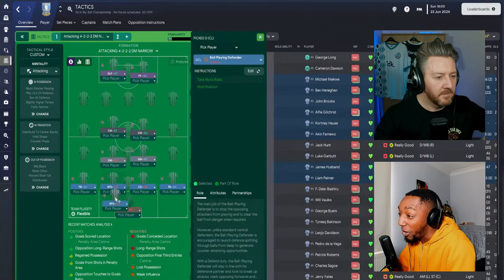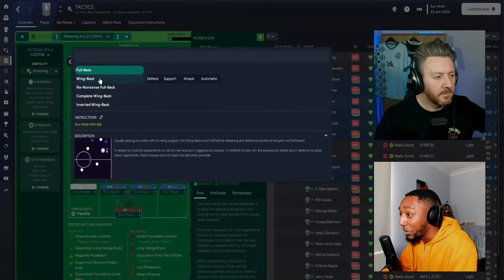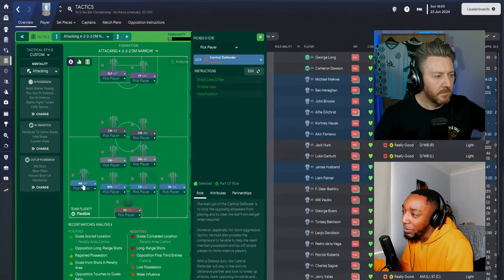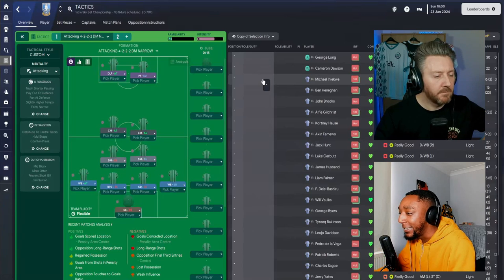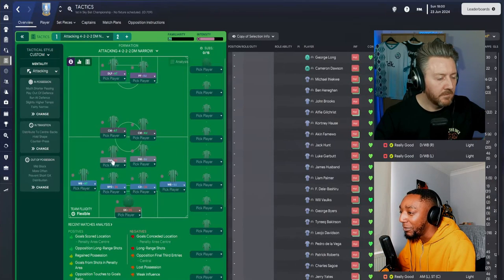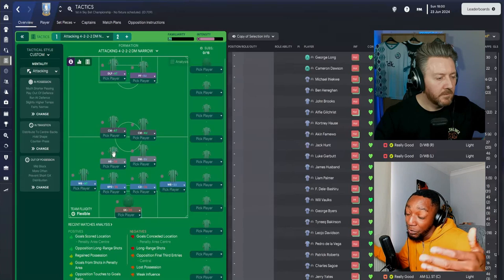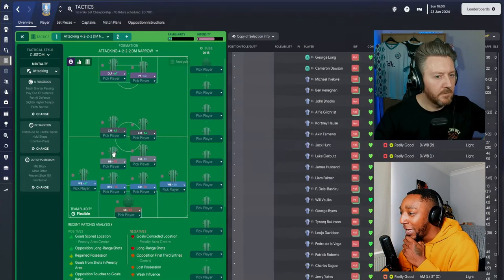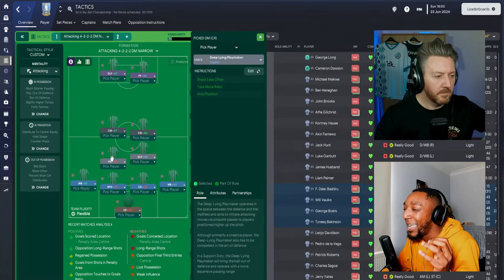The left central defender will be a ball-playing defender — comfortable with the ball, able to bring it forward and play counter-attacking passes. His central defensive partner will be a central defender on defend — more composed in possession, looking to hold the ball and recycle it. The left back is a wingback on attack, looking to get forward and provide width. The right back is a wingback on support. Moving into defensive midfield, we have a half back who drops deep to collect the ball, causing the centre-backs to split and the wingbacks to advance higher.